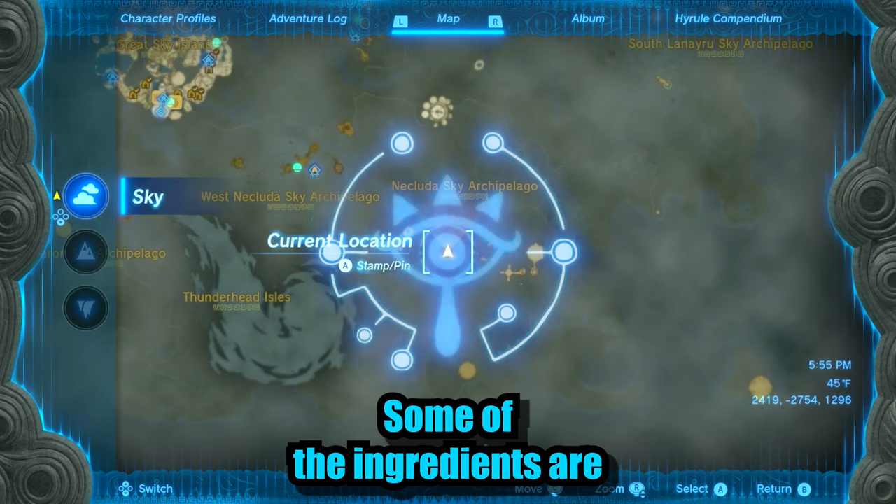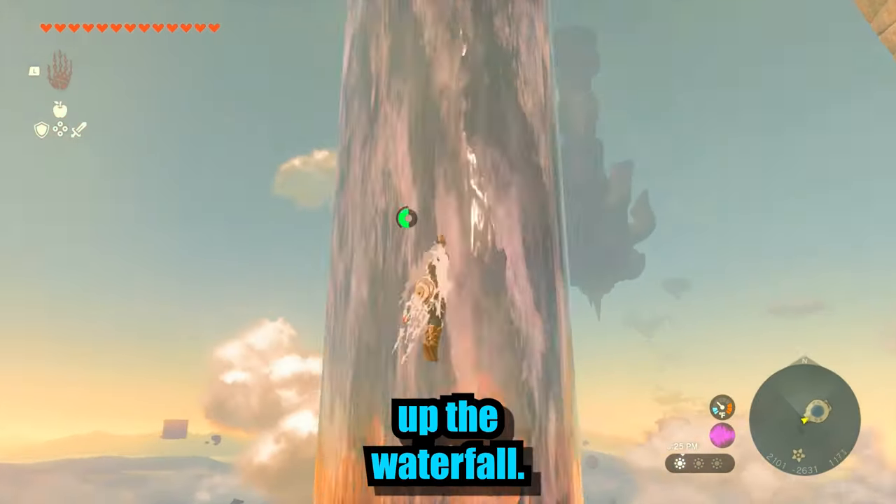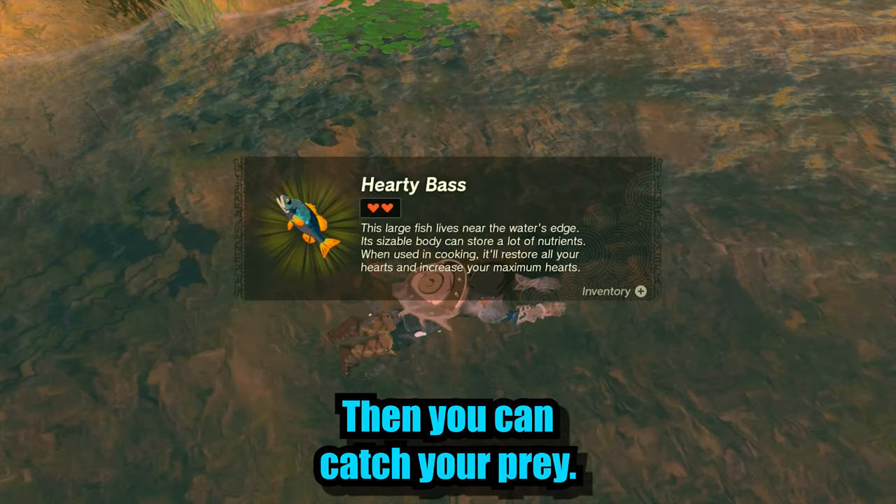Some of the ingredients are located in the Sky Archipelagos. For the Hardy Baz, you will need to equip your Zora Armor to swim up the waterfall, then you can catch your prey.